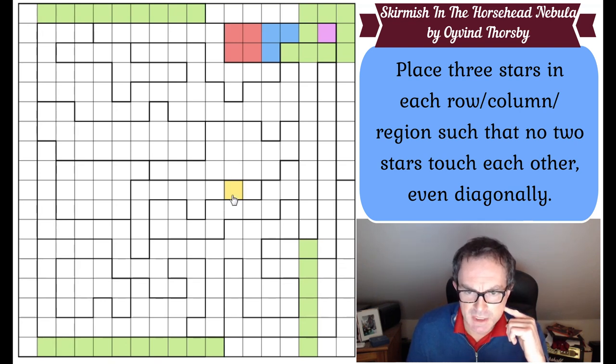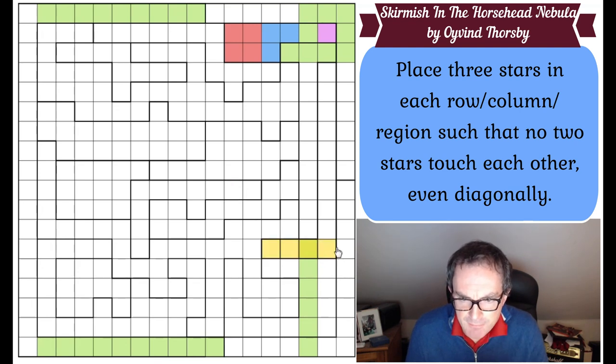What have we now learnt? Look at the L region here. There's got to be three stars in this L region, but I can't put more than two stars into this column because it already has a star. So the maximum number of stars I can put in that region there is two, which means there must be a star in this domino. Because there can only be one star in this domino, there must be two stars in this column, which creates the three stars we need in column 17. So those squares become green.